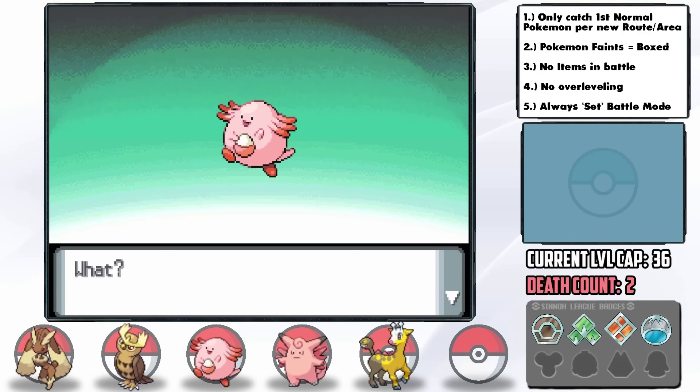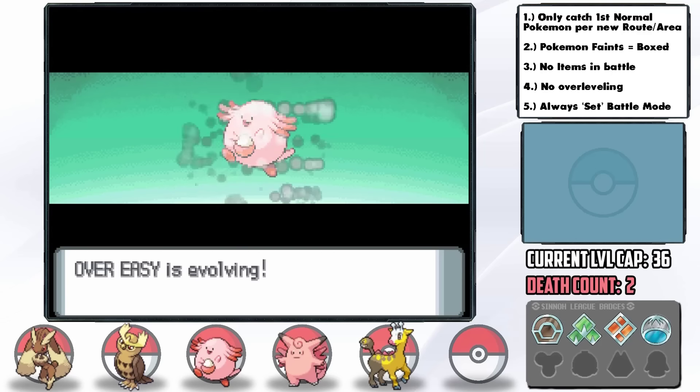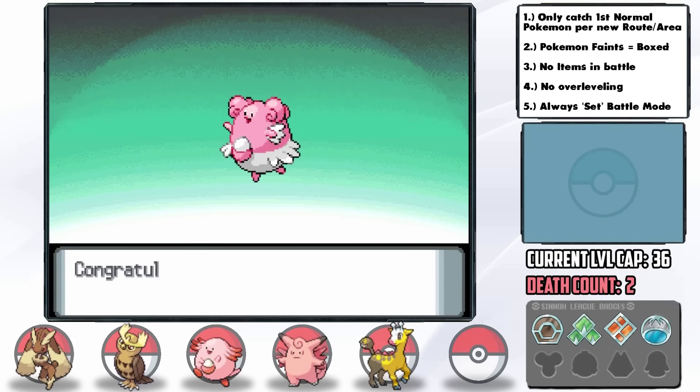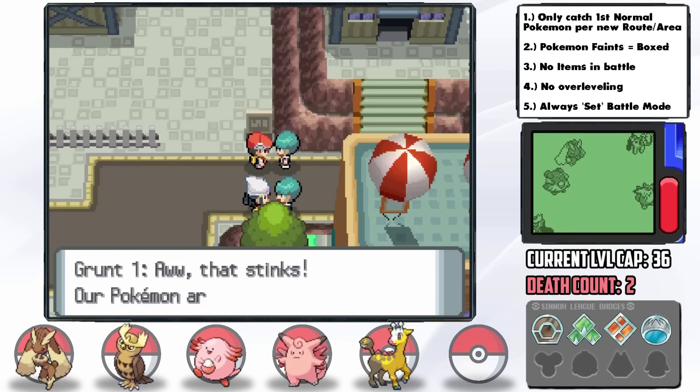After a battle with a couple of Galactic grunts, Chansey's Experience Share gives it another level — it actually likes us now and evolves into Blissey. There's no Eviolite in this game so Blissey is definitely the better option. All our current members are now fully evolved. Beautiful.